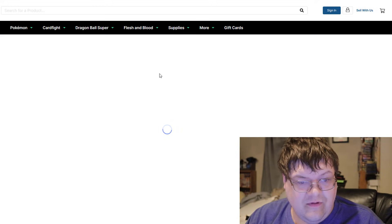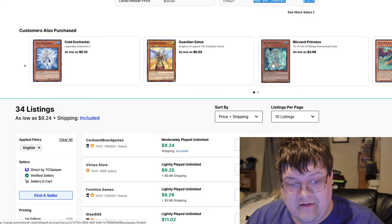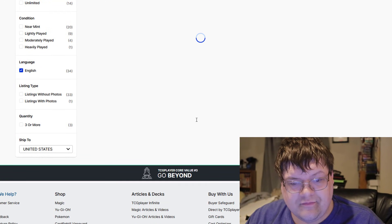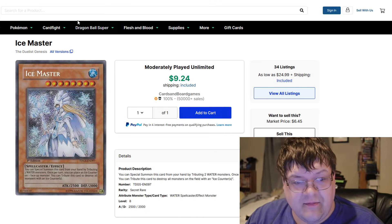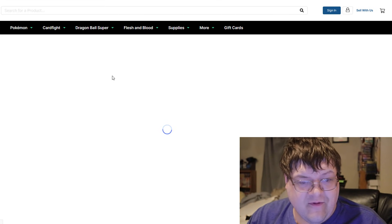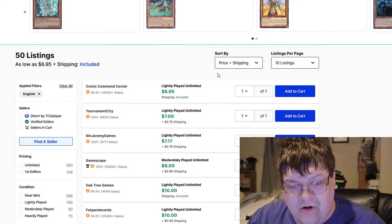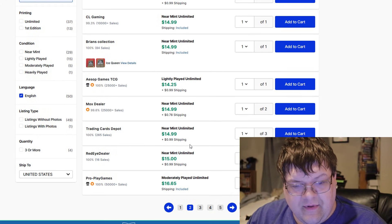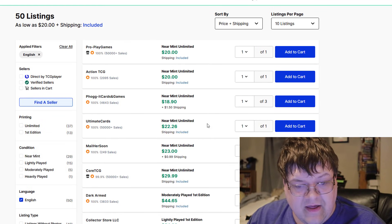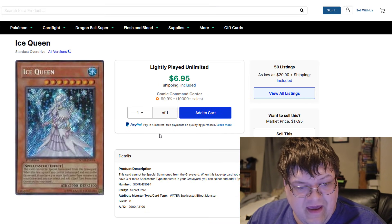Ice Master — one sold for $29. $50 for Ice Master — that's absurd, actually. Ice Queen down here also, from Sovran. One sold for $30 for mod play. I don't think that's going to happen again for a while. All these unlimited copies in the $14 range, by the way, for water support. You're looking at $54 lowest. Holy moly, that's disgusting.